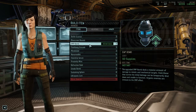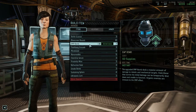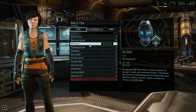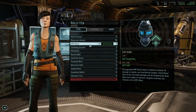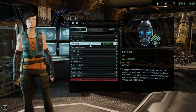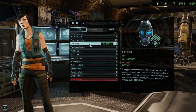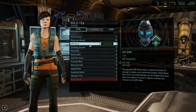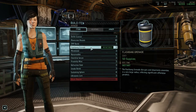EMP Bomb gets a mediocre rating. It's a niche item — a massive exploding bomb that also decreases the hacking resistance of mechanical units. On a mechanical-heavy mission, EMP bombs combined with volatile grenades can deal 10 to 12 damage, reduce hacking resistance, and sometimes shut down weaker mechanical units. However, the game often combines mechanical and biological units, and against biological units it does nothing — which limits it to a mediocre rating.